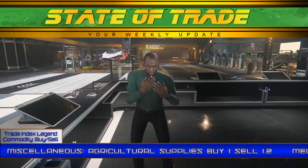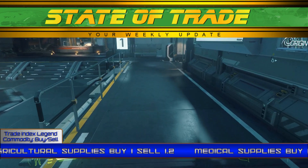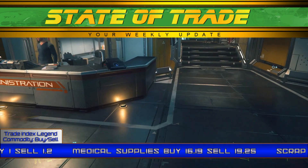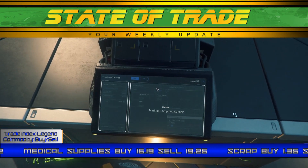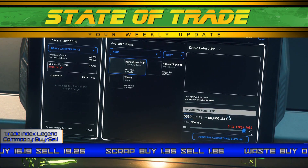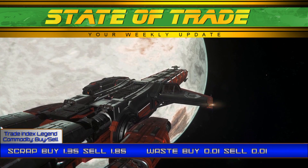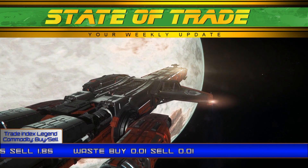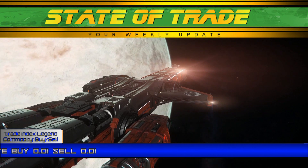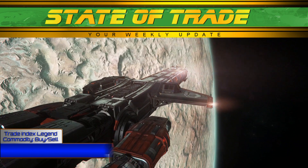And now for next week's forecast. There will be a surge of trading as the rental system makes hauling an easier prospect for players. Trading will continue to be heaviest in the Crusader system as they get their bearings. Expect lower profits on iodine, fluorine, and chlorine on Yela. Astatine and Eda will see the occasional price hike. Illicit goods will see a brief market rise before returning to being oversaturated with product. Laranite will become increasingly scarce as more traders reach amounts required to move it. Aureole will see increased pirate activity.